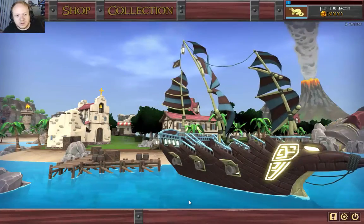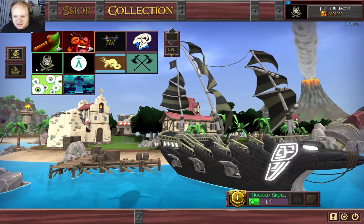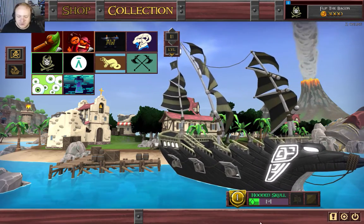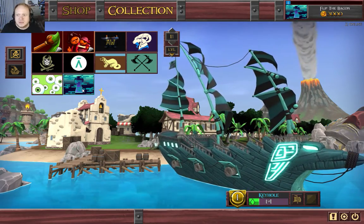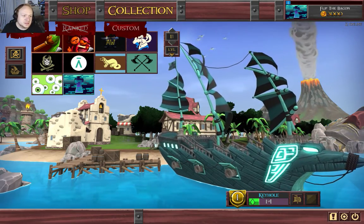I'm not sure what those things are — maybe they're these icons. Yes, okay. So we're gonna go with the Hooded Skull, or maybe we'll check out one of these other ones. Ooh, that looks really cool. So maybe we'll stick with that. And we've got ranked, tutorial, and custom modes.